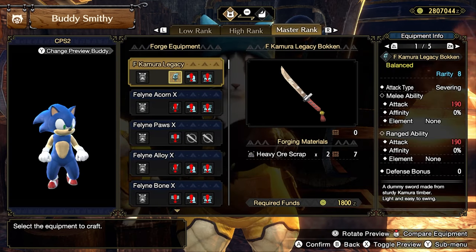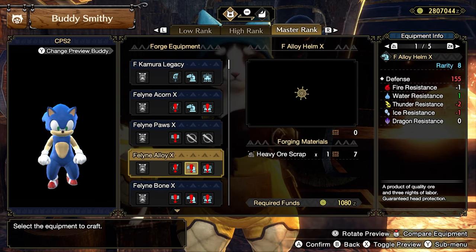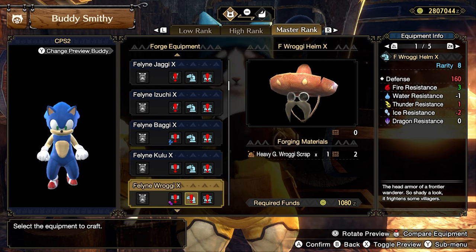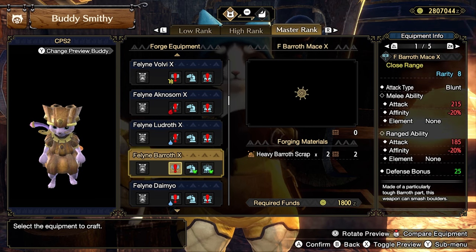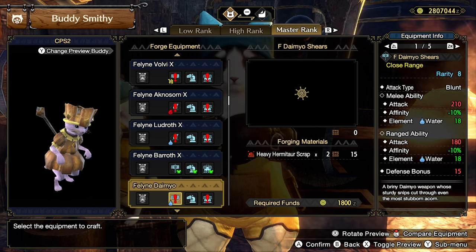For your buddy gear, it really does not matter. Anytime you forge new weapons or armor for yourself, just use the scraps to outfit your Palamute and Palico buddies. Status weapons are usually my preference, but Poison especially feels pretty weak in Master Rank. Just outfit your buddies with easy upgrades and do not go out of your way for anything buddy-related — just go with the flow.